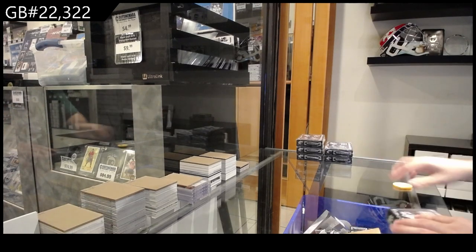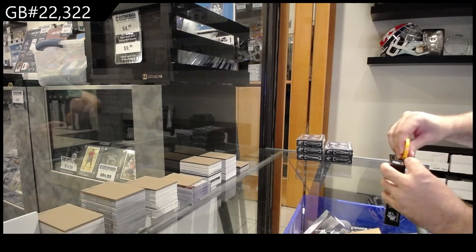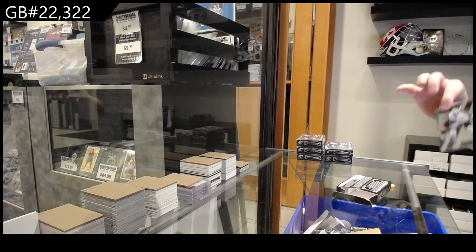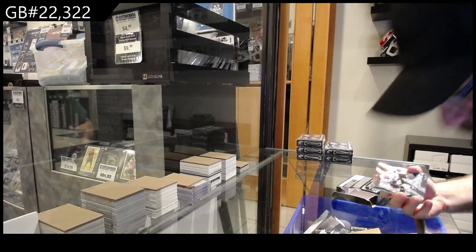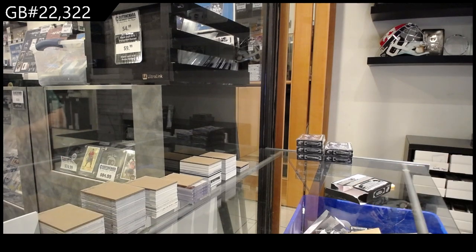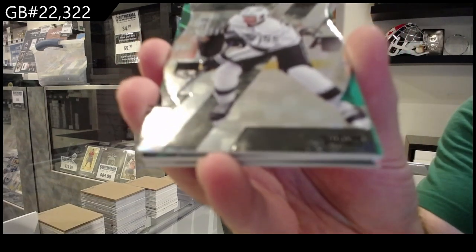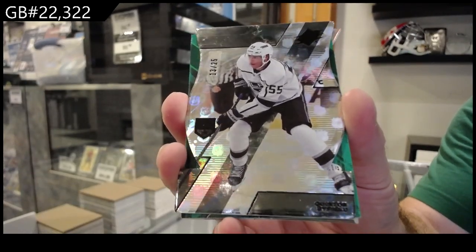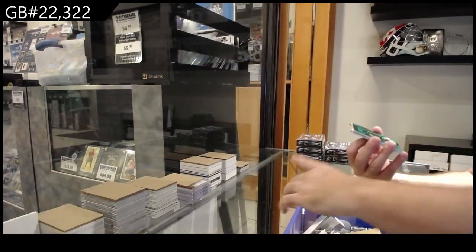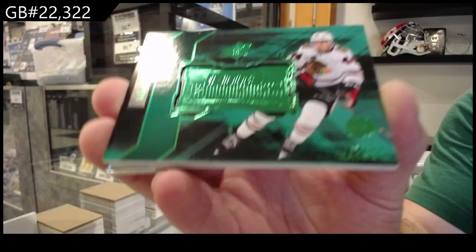Here we go, 22,322 — we got the sixer of SPX 23-24. There's other teams you know that aren't a fat hit, so you should be happy about that. There was also two tiny cards in there, that's funny. We've got number to 25 for LA — a bye field die cut, that's nice. We've got a Finite teaser number to 199 of Kaiser for the Hawks.